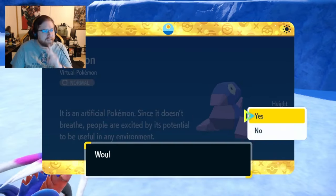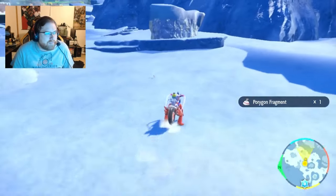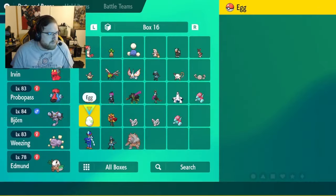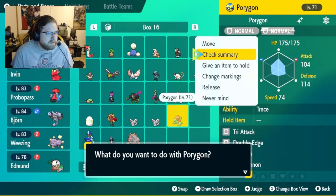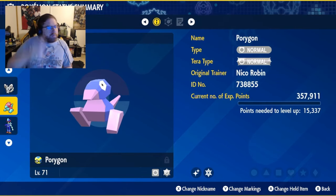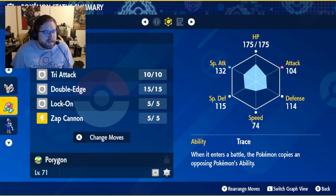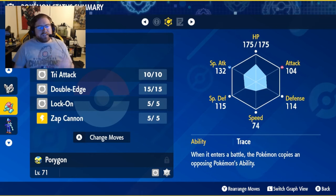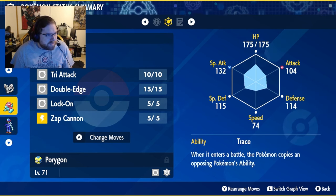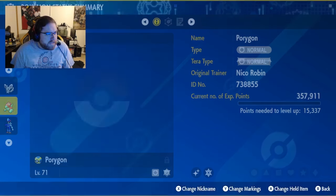And it only took two Mincinos to get this Porygon. So let's go ahead and look at him real quick, because I got my target for normal type, so the rest of the sandwich really doesn't matter. He's so pretty. His nature's terrible — plus attack, minus special attack — with the Trace ability. No mark. Adamant nature. The wrong nature.